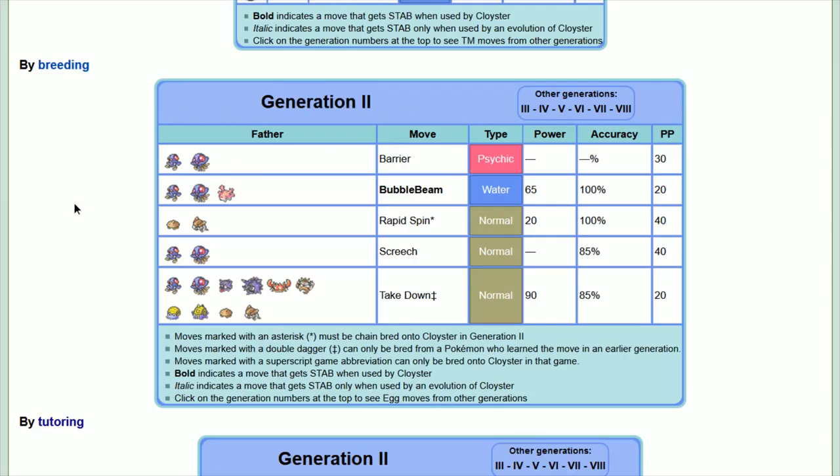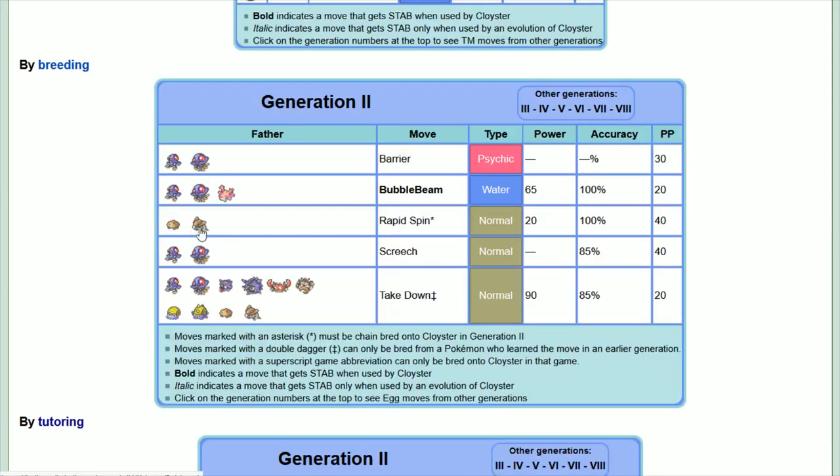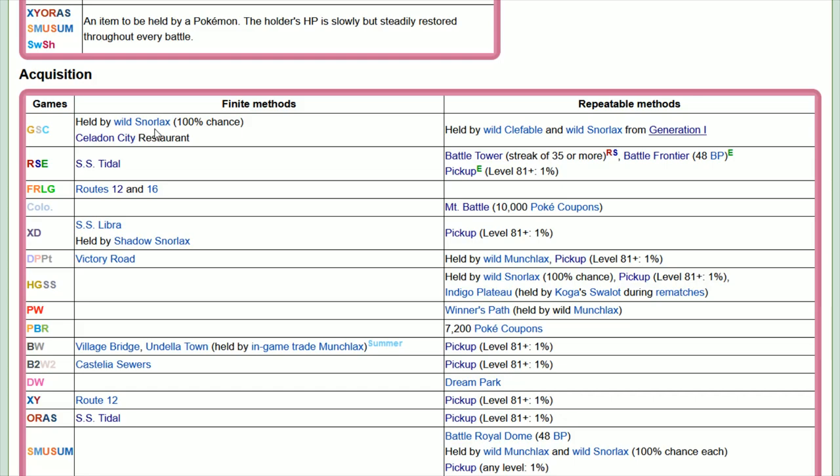Rapid Spin would have to be learned through an Egg move via chain breeding. Looking at the Gen 2 breeding guide for Cloyster, Rapid Spin would have to be passed through the Kabuto line, which learns it from the Squirtle line. So you'd get Rapid Spin on Squirtle, pass it down to Kabuto, who would then pass it down to your Cloyster. The item for this build is Leftovers — at the end of every turn the holder restores 1/16th of its max HP. Leftovers can be picked up from a Wild Snorlax, from a trash bin in the Celadon City Restaurant, or by trading Wild Clefable or Wild Snorlax from the Gen 1 games over to the Gen 2 games.